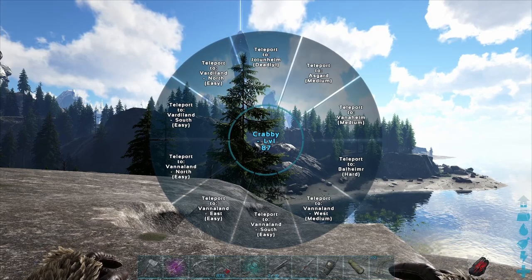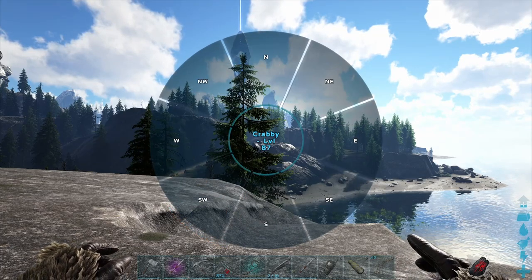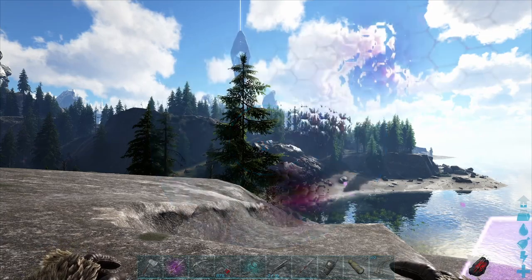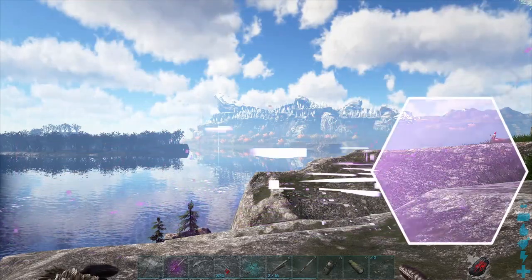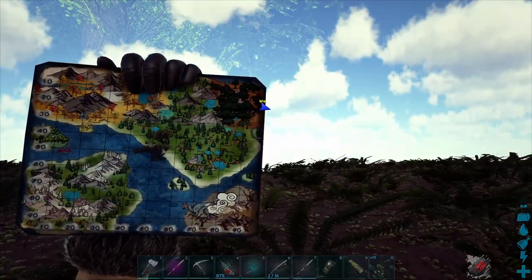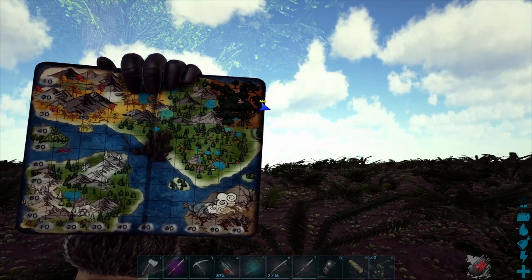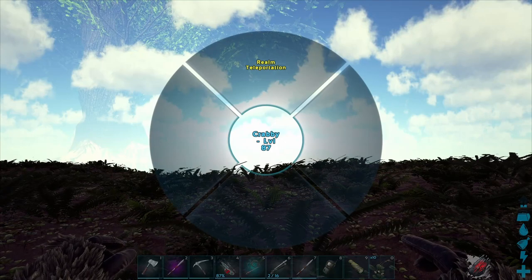You can travel to within the main map, so we can just go from this southern island to the main island. It teleports just like on Genesis 1, but it actually seems to work quite a lot better. As you can see, we've moved from the southern island to the north eastern part of the map.